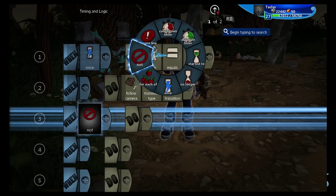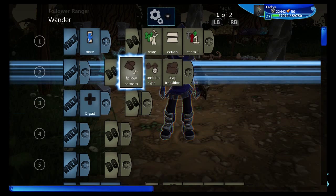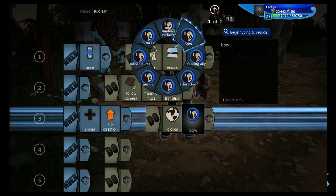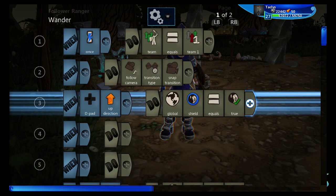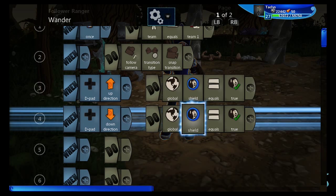I'm going to use the D-pad for this — D-pad up and down. When D-pad up, do global shield equals true. And the reverse: down direction equals false. You can always add little flashy effects here if you want to make it kind of poof in and out with a sound — I'm not going to worry about that today, but feel free to do that.